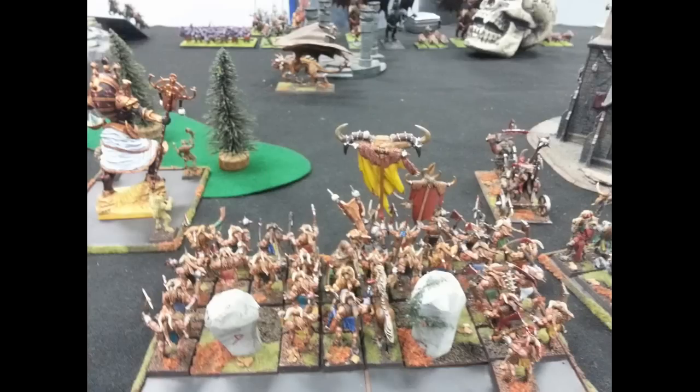There's a unit of Gors with extra hand weapon, and in with them I have my Battle Standard Bearer — though I found out during the second game of this tournament that I was totally cheating. I gave him a five-up ward and the Mark of Slaanesh, but the unit has the Mark of Nurgle. I didn't realize you couldn't do that. I fixed it game two; during this game neither my opponent nor I realized you couldn't do that, so I was inadvertently cheating.